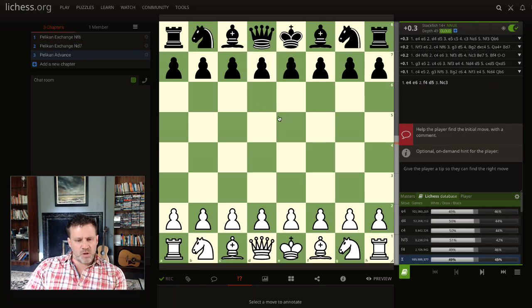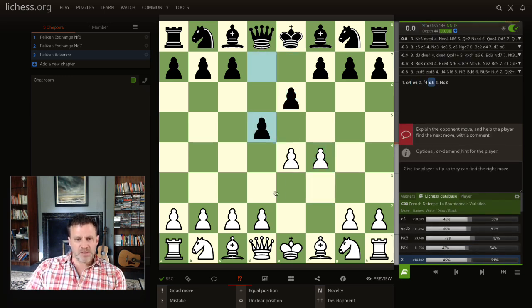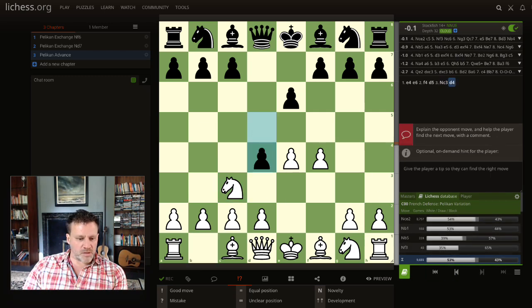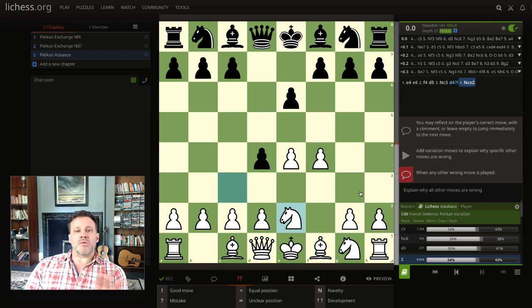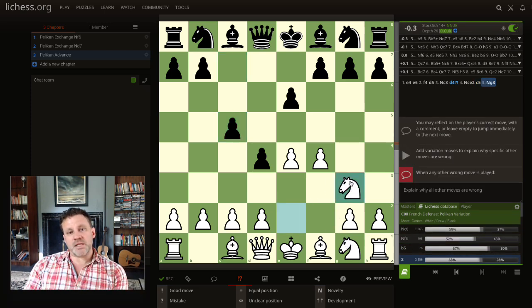While we're here we'll have a quick look at the Pelican Advance variation. We go La Bordonnaie, they play D5, we play F4, and instead of taking they're going to advance the pawn and hit the knight. That's slightly inaccurate — we've gone from 0.5 advantage. I'll just say dubious move. And then knight down to E2, which has been played practically all the time. Engine agrees, this is the move. And I know now that my French player is not getting a French game. They're not going to recognize anything. They're going to play C5 because they're a French player, and then from here we can play knight G3, which does very well over thousands of games. The machine says knight F3 is better, but in practice knight G3.